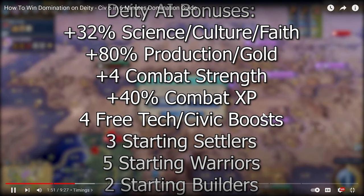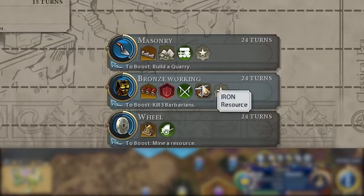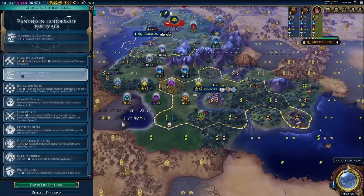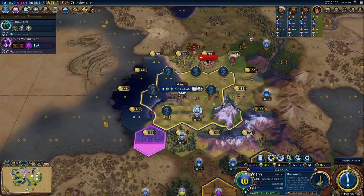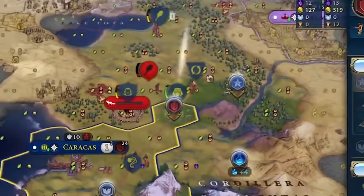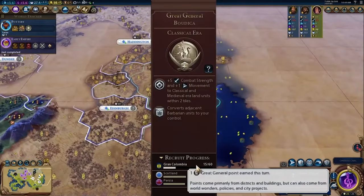You should be rushing Bronze Working — maybe not immediately as your first tech, but going mining and then into Bronze Working until it could be boosted, and then working on something else. Killing barbarians so you can boost Bronze Working. Your encampment should be your first district placed down. For me, this particular game is a little bit different — I want a holy site — but in general, your encampment should be the first district you place down so that way you can start accumulating great general points immediately.